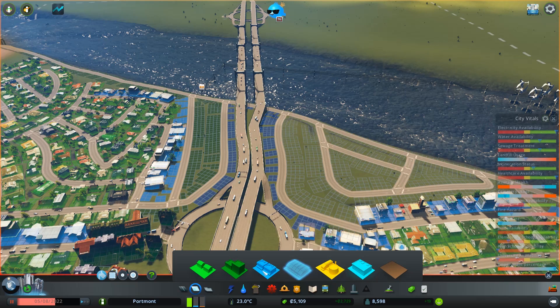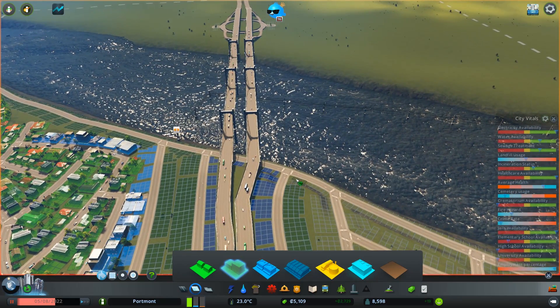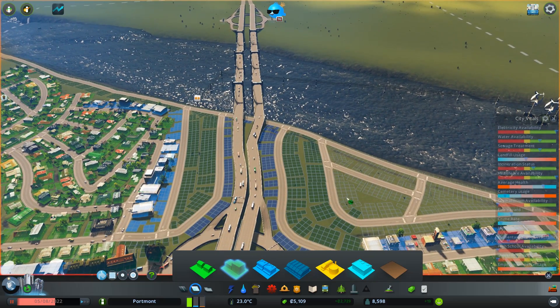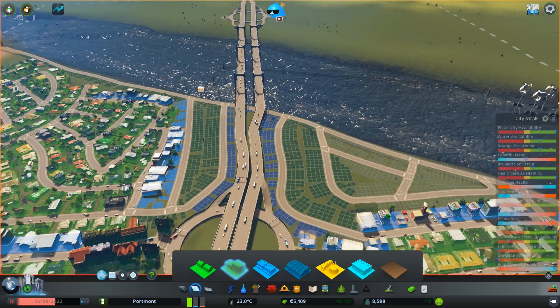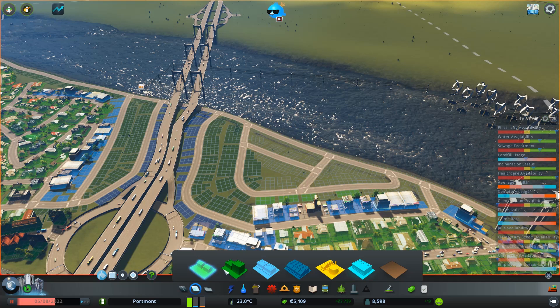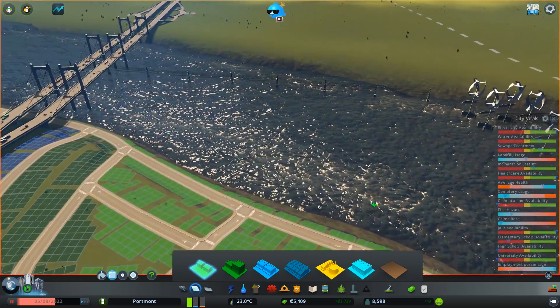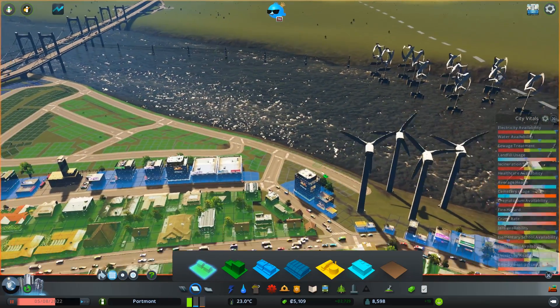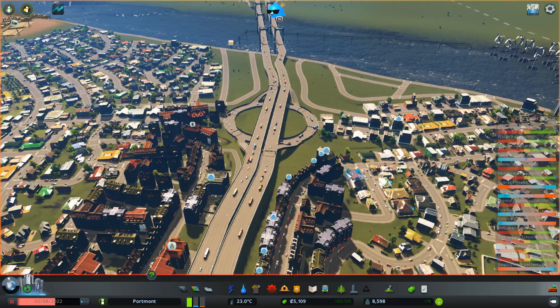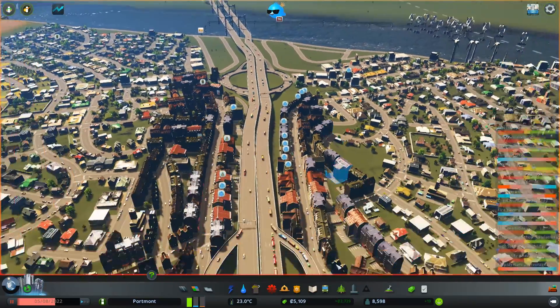Let's put in High Density Residential over here, and then fill it in with Low Density Residential. Could probably marquee it from here, right? Can I do that? Yeah, I'll do some Low Density Residential — I'll just fit the rest of this as Low Density. Alright, that should help my residential demand problem.